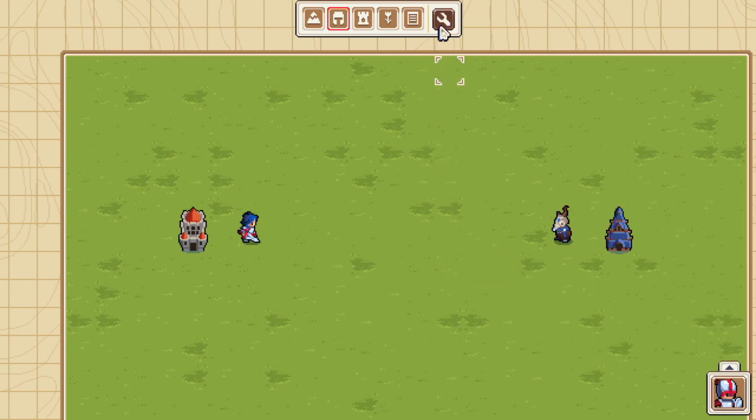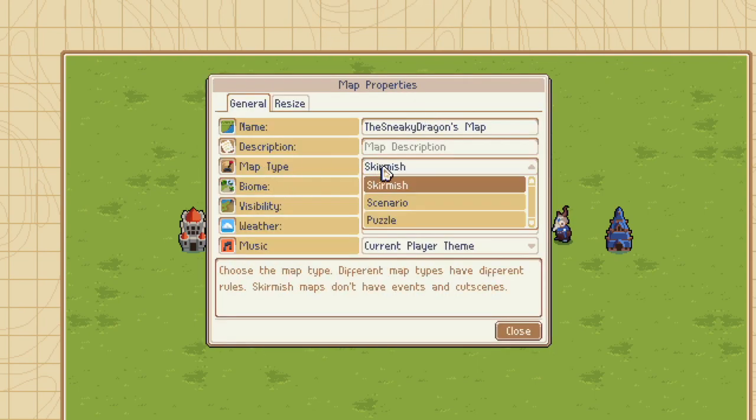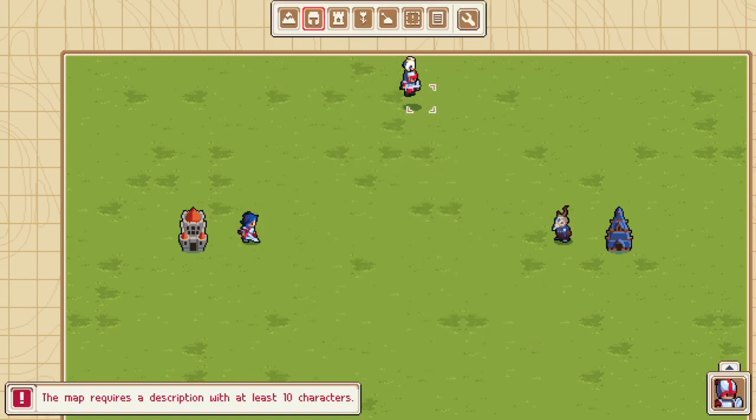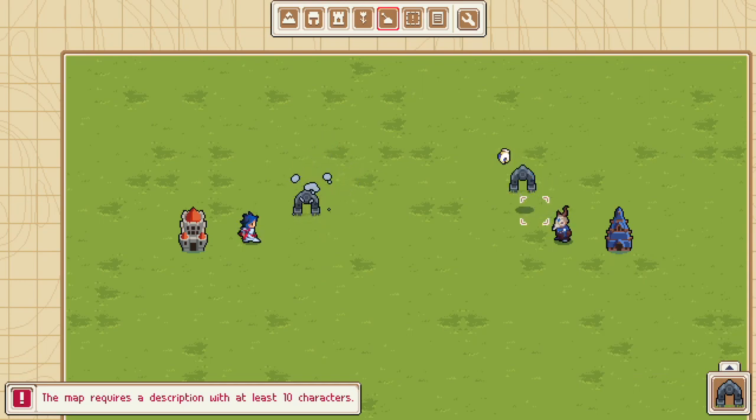The first thing you want to do is click on this wrench-looking thing up here and go into Map Properties. Then we're going to change the map type from Skirmish to Scenario. That's really important because the Scenario map gives us access to this lever-y-looking thing up here. That's where the gizmos live. Now we're going to click in the bottom right here, and we're going to get this archway-looking thing. Those are going to be our portals.